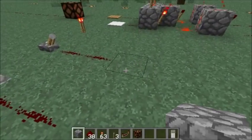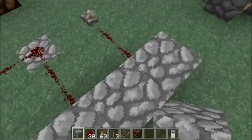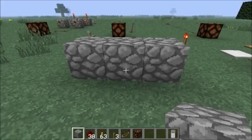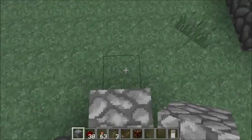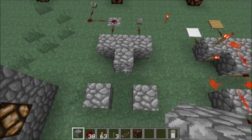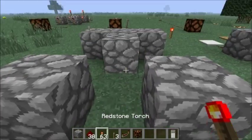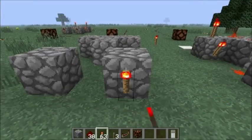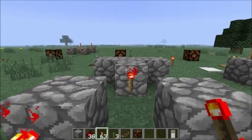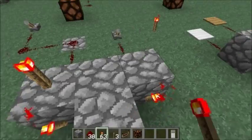Now, you're wondering how to build it. First, place three blocks in a line — you can use any block, I'm using cobblestone. Right in the middle, place one more block, then one block of space, then two more blocks. Then place the redstone torches: two in the front, one in the middle, and two more in the back, and two on top.